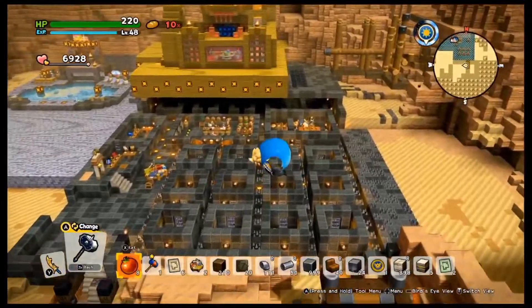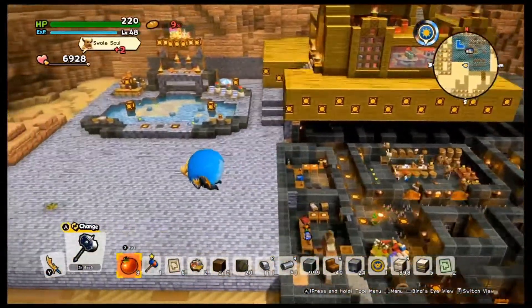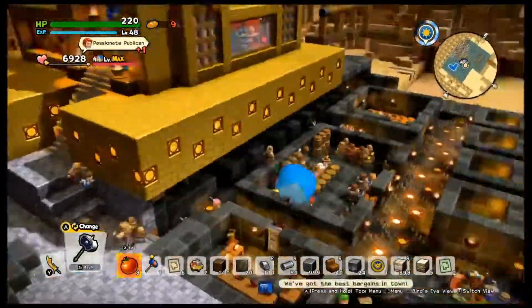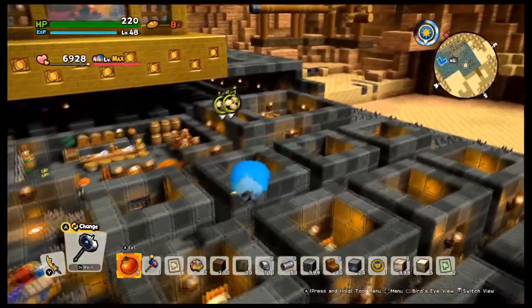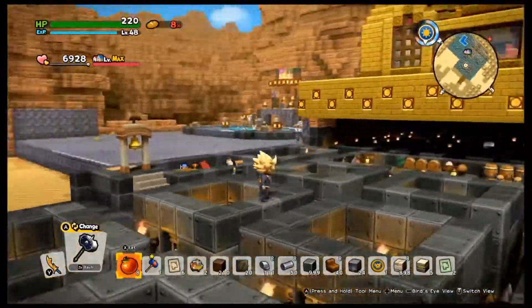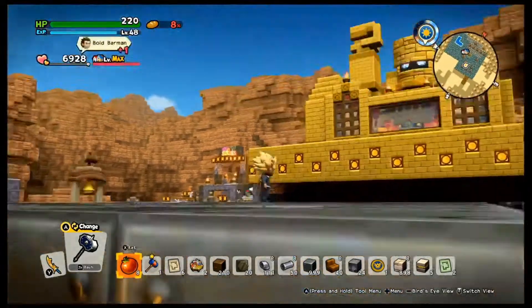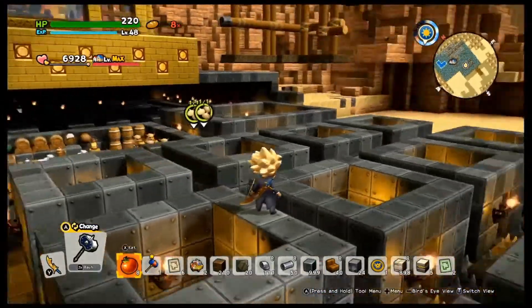If you guys followed me before you've probably seen this build, but I'm showing it now for the new page. This is my quick flyover. You can see my downstairs area here is all iron, the silver bar area is silver, the gold bar area is gold — it's pretty self-explanatory, that's why I did it that way.